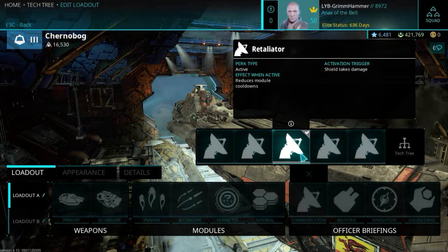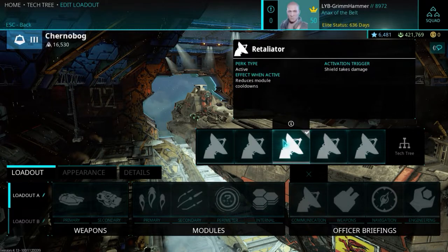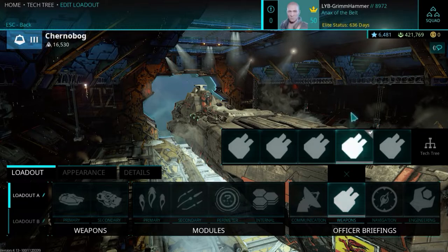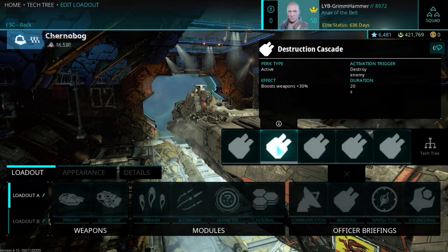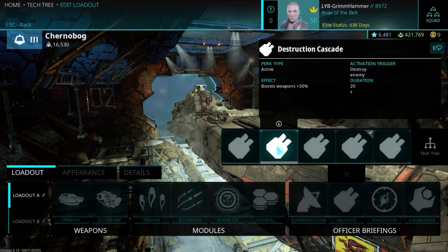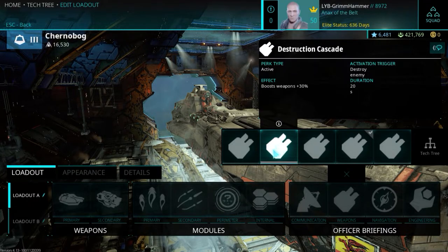Retaliator is found on the T4 heavy dreadnought, the Jutland. Desperate Measures is found on the T4 medium artillery cruiser from Akula Vector called the Miramo. For the weapons slot of officer briefings, Destruction Cascade recently got buffed with the Steam release — destroy an enemy and you get a 30% weapon boost for 20 seconds. This is found on the T4 heavy corvette from Akula Vector called the Stribog. It's a very good officer briefing I use on a fair number of my ships.